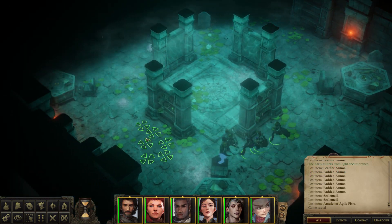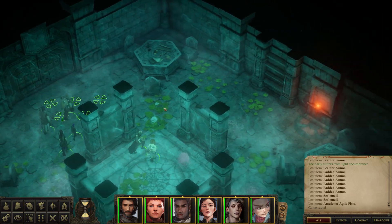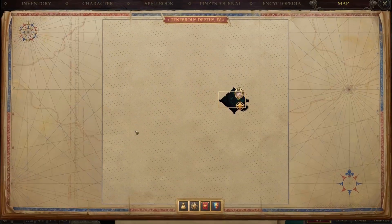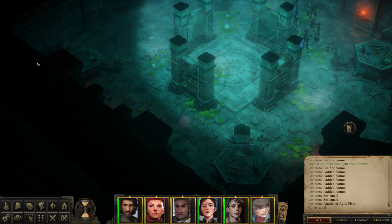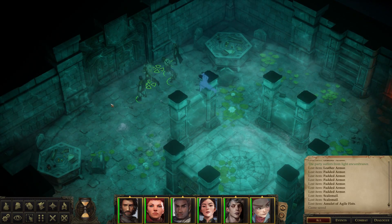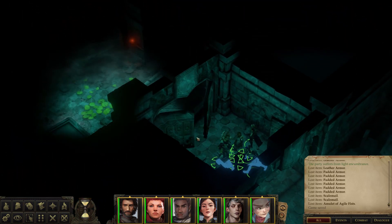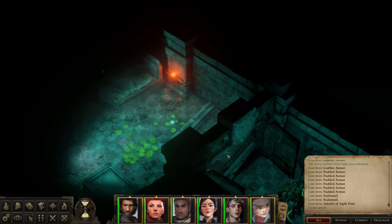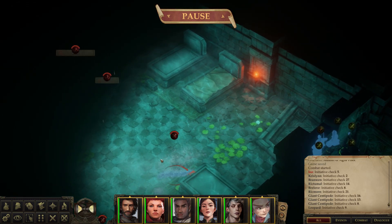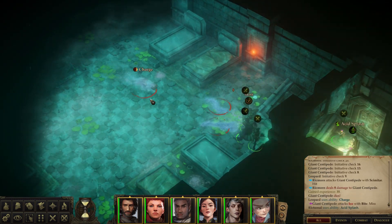Alright, we're back. Leveled everyone up and sold off all our loot — we're nice and unencumbered again. There's gonna be anything in the first room, but is there a second way down here? Second door? Nope. Okay, let's go through this door and see what water creatures we find. Hello! A giant centipede and a leopard — how are these things not drowning? Charge!